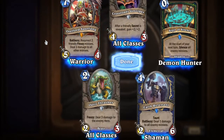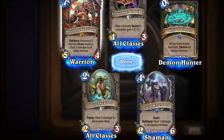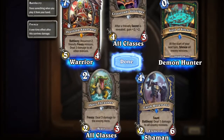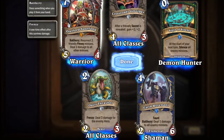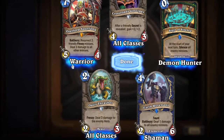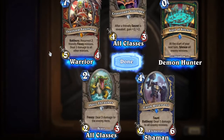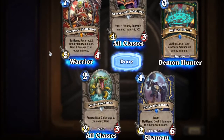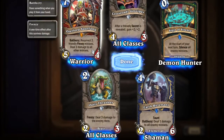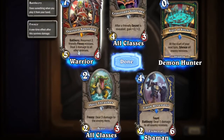And our last card is a Legendary — Overlord Saurfang! He's an orc leader. Battlecry: resurrect two friendly Frenzy minions, deal one damage to all other minions. He's a Warrior card, which makes sense because Frenzy really works best for Warriors. Always nice to get some minions back. He's going to damage all your cards and all of their minions as well, but that's probably good for the Warrior.